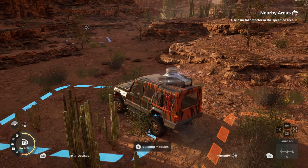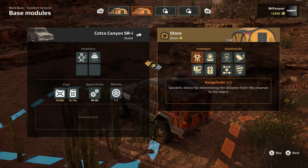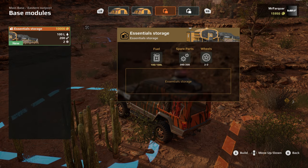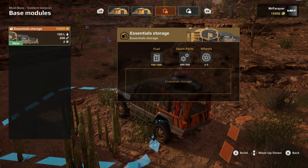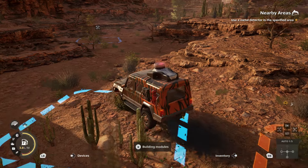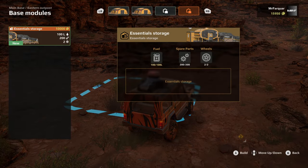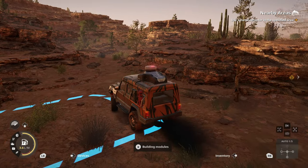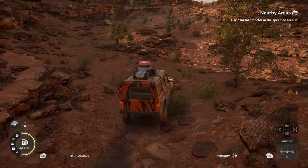Found a building module - essential storage, base module. This would provide extra fuel, spare parts and wheels. Costs ten grand - I don't think so. Moving on. Another structure that would allow us to add more. Interesting things to discover out here.